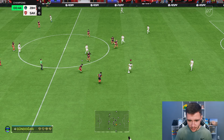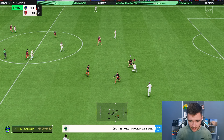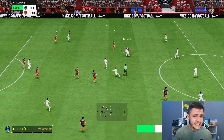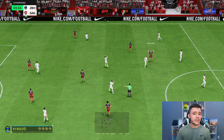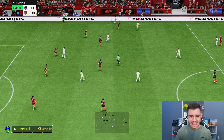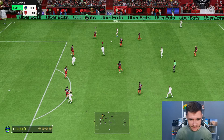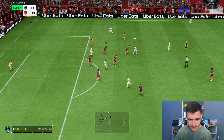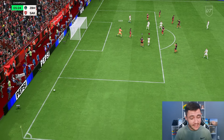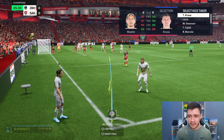First things first — you guys know we like to start every player review by testing out the card's dribbling. We did go ahead and give him the engine chem style, and as you guys can see, with the press proven play style, he does keep it quite close. As a more attacking-minded center mid, we want him to create a lot of chances. Cahill already picking up a very advanced position — decent dribbling right there, touch into a power shot. I think that the power shot play style plus with this card is going to be very, very effective.